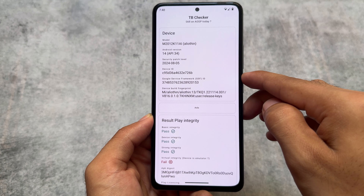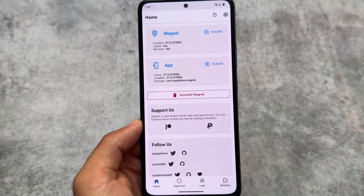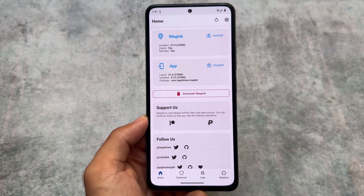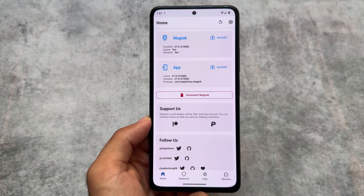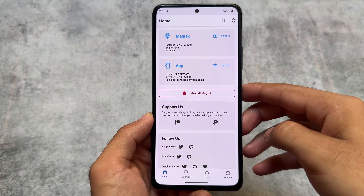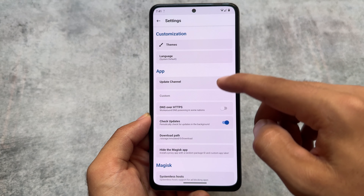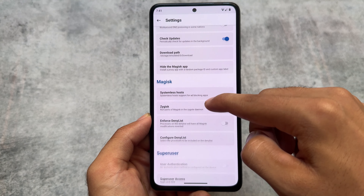In this case, as you can notice, my strong integrity is passing without any issues. By the way, I'm using a custom ROM which is LineageOS, which means my device bootloader is already unlocked. If you're watching this video just after uploading — around one or two hours, maybe five or six hours ago — this should definitely work for you.